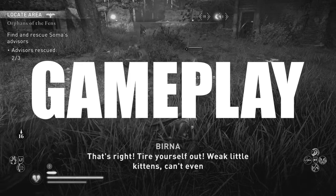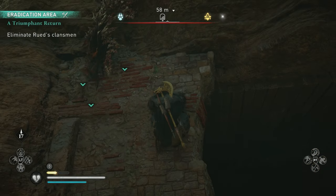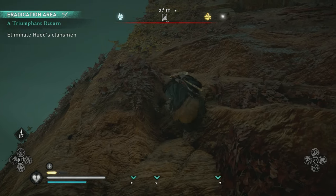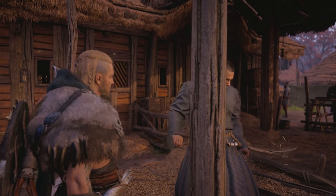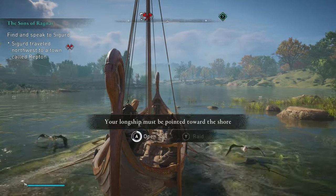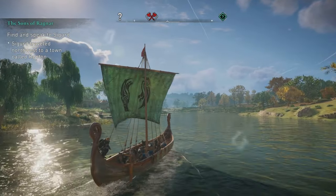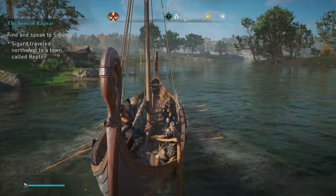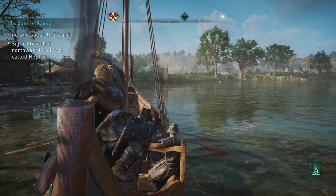Valhalla takes the gameplay framework from Odyssey, and while most of it is largely unchanged, there are some tweaks that I feel were a little unnecessary. Parkour is as simple and easy as it's been since Origins, letting you scale basically anything you can see and reach. Eivor unfortunately does not have Alexios's ability to survive falling from any height, which was difficult to go back from. You can upgrade your mount to swim, have more health, and consume less stamina when galloping. Valhalla still has a sailing mechanic, but it's not anywhere near as integral as it was in Odyssey — you can manage your longship's crew, which determines who you'll have during raids, but it didn't seem to make any tangible difference.